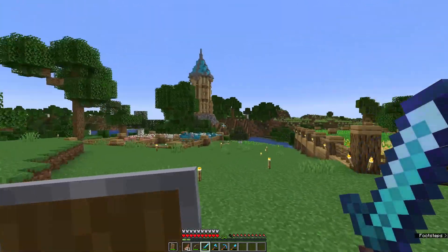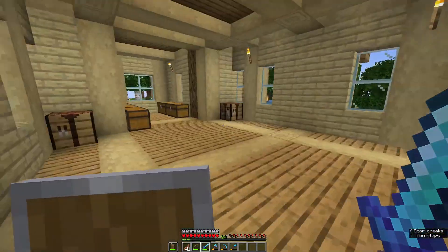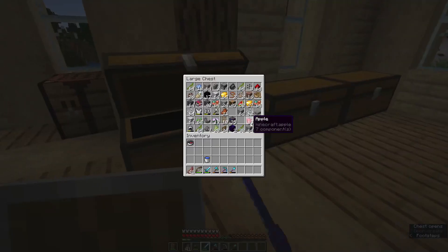Whatever village we may find, I want to build a portal network to that village, and with the enchantments I could acquire from the villagers there, I could get some maxed out enchantments for my armor. Once my armor is maxed out, I want to try and do a raid. Those are the goals of today, and I actually haven't come up with any concepts for the house interior, but we'll just get to building and see how it goes.